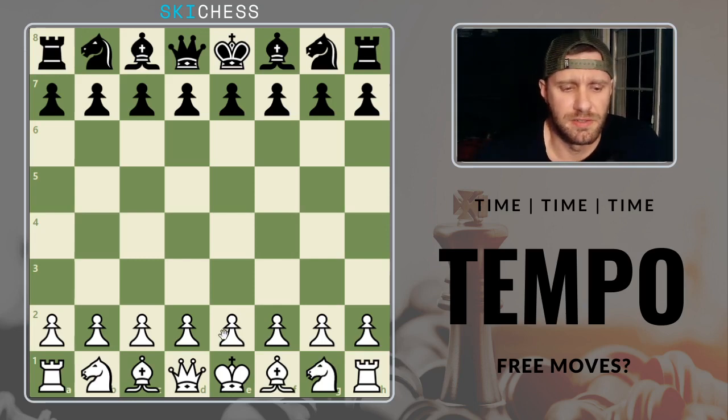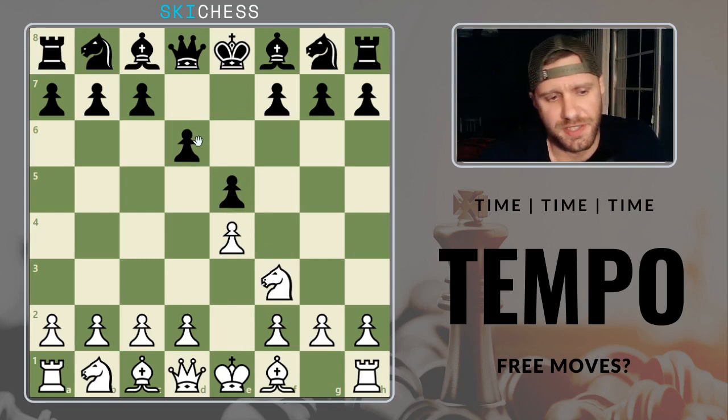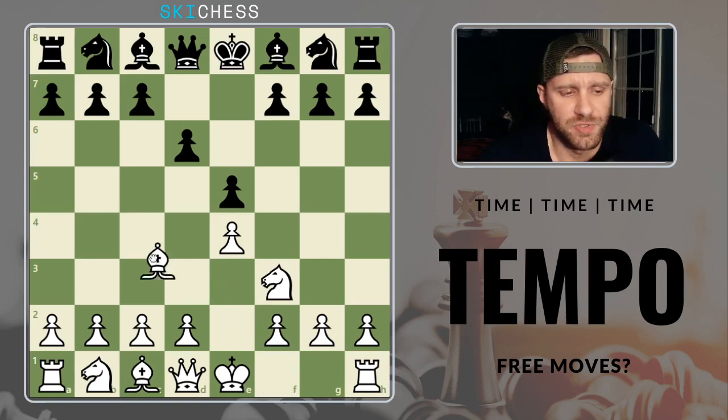Here's what I mean — it's better if I just show an example. Let's go e4, e5, knight f3, and we'll push d6. This is a common idea of losing moves to your opponent.